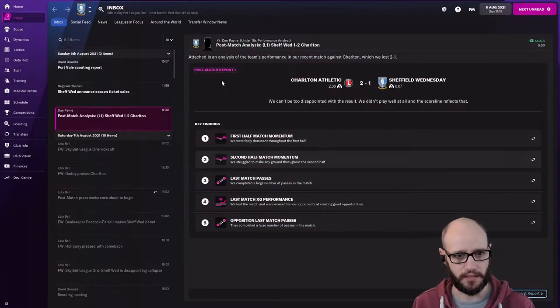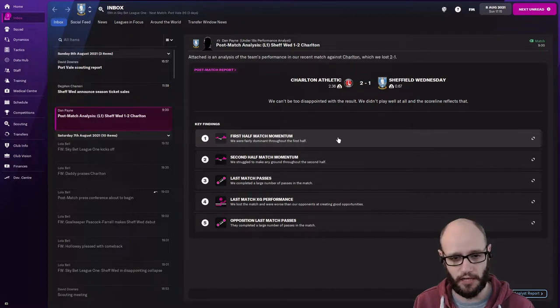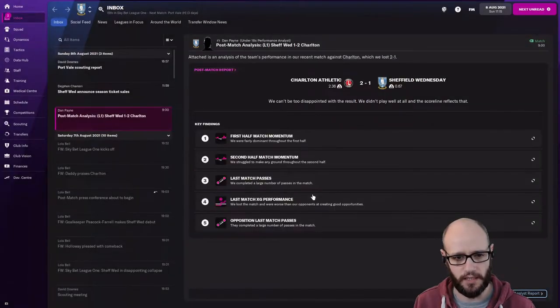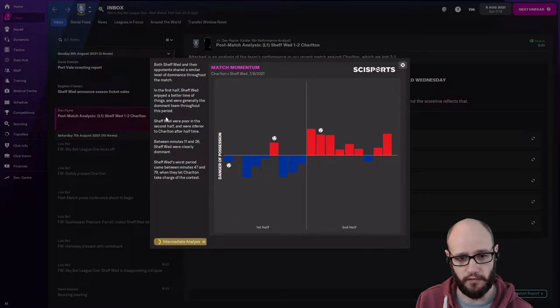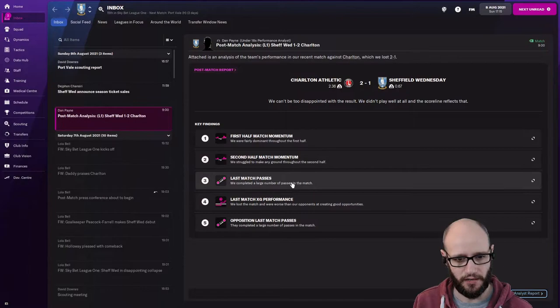All that analytical stuff — love it. Let's have a look at this. Attachless analysis of the team's performance in our recent match against Charlton. We can't be too disappointed with the result — we didn't play well at all and the scoreline reflects that. Good tight first half, but second half the XG was just stalemate for us. Both Sheffield Wednesday and their opponents shared a similar level of dominance. Chef Wednesday enjoyed the better time of things in the first half but were inferior to Charlton after half time. Yeah, it was definitely a game of two halves.